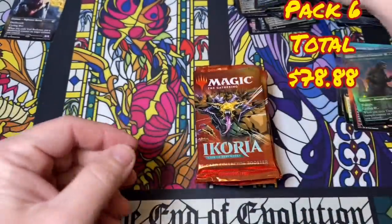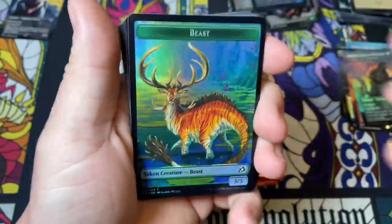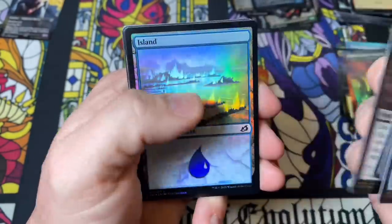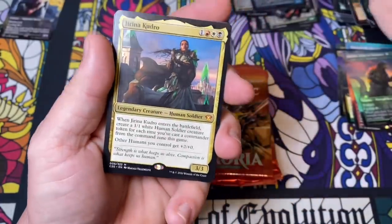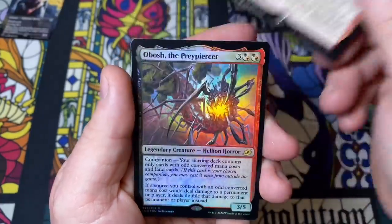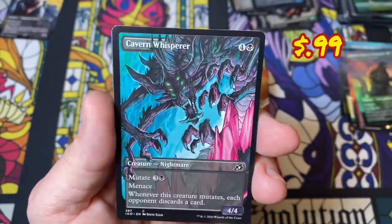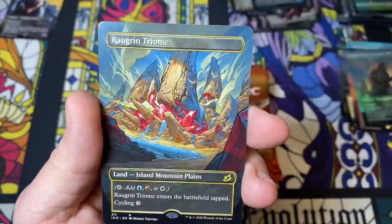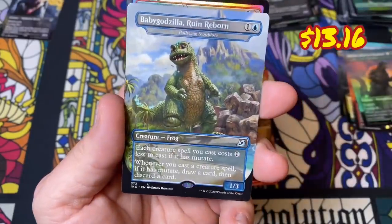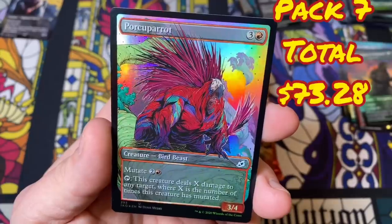A Dreamtail Heron — man, these are so much fun to open. These are by far, out of the three sets that have had collector's boosters, the most fun to open without a doubt. Just the artwork, the cards we're getting to pull out — it just blows my mind. Another Mythos, an Obosh, another Triome — thank you very much, I'll take that. A baby Godzilla non-foil and a Porcuparrot — and that guy's looking wild, look at that!